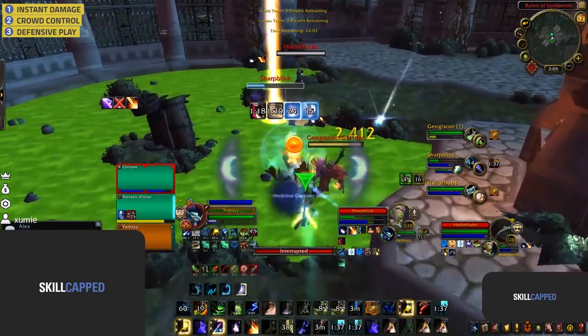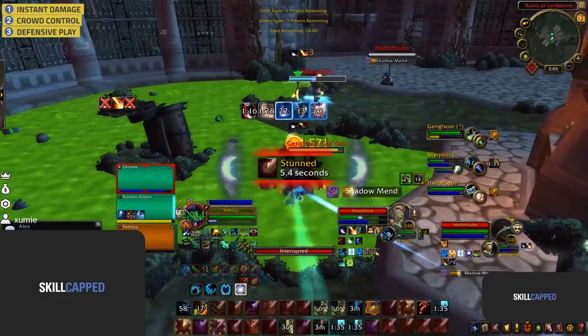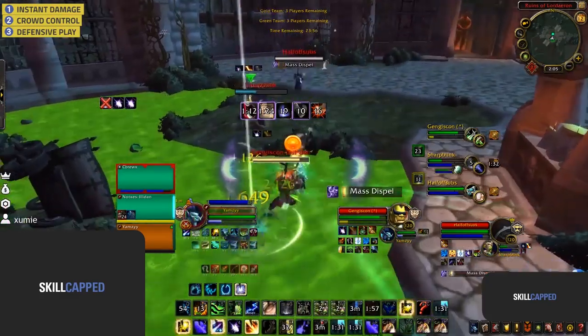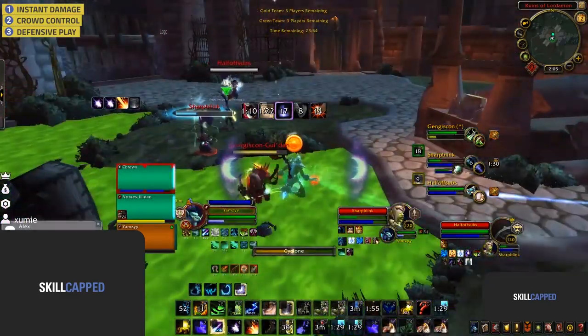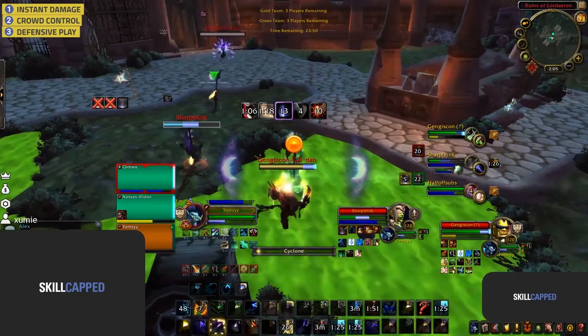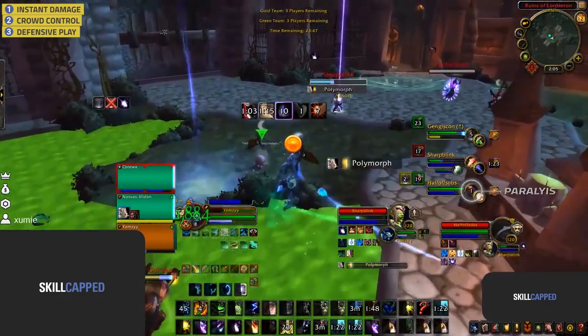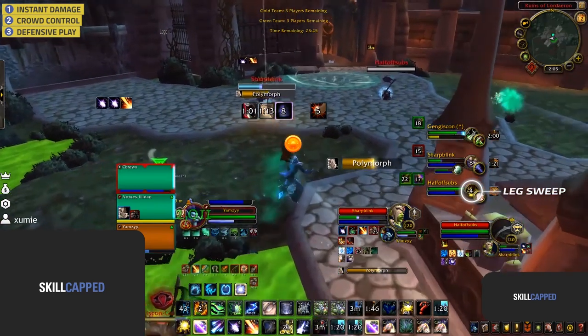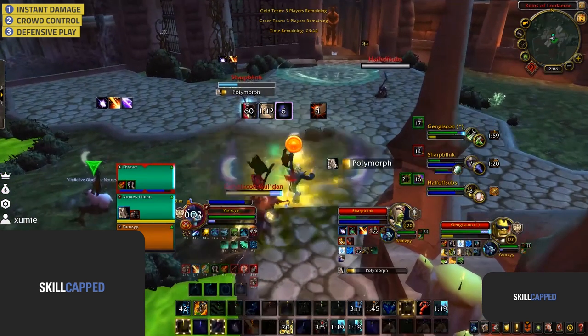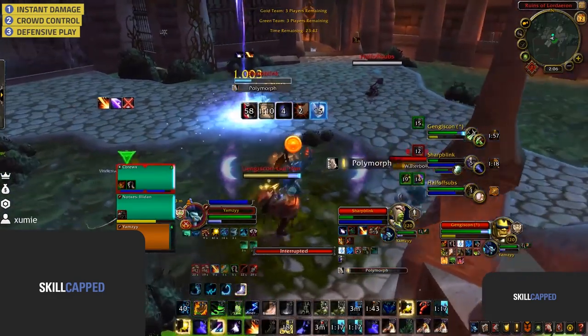With the mage barely surviving the damage, Sam does what top boomkins are always on the lookout for: cycling a target when they're low. In compositions like Windwalker Boomkin where the majority of damage is single target, cycloning the target to prevent heals is a great way to extend CC chains until diminishing returns are back. After a Paralyze and Leg Sweep onto the priest, thanks to the low cyclones on the mage, cyclone diminishing return is already off on the priest, so Sam can once again look for cyclones onto the priest.